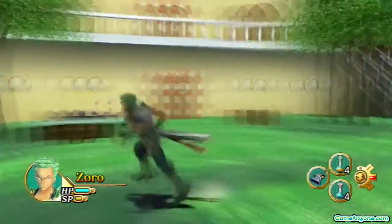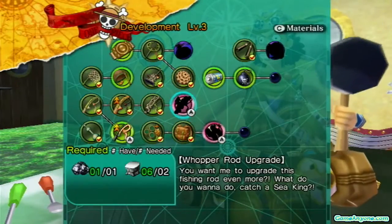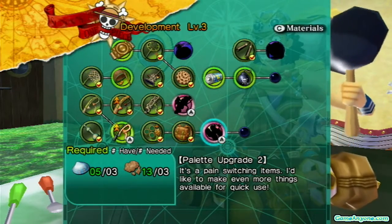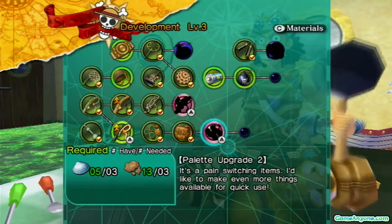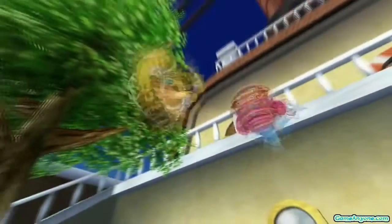This episode, we're going to be heading off to the fourth island, but as always, we have development stuff to make. First off, we have the Pallet Upgrade 3. I ended up catching myself three of these shells that are available for capture on the first island, in the first fishing spot. They're one of the easiest things to catch there, so let us make ourselves our next Pallet Upgrade.